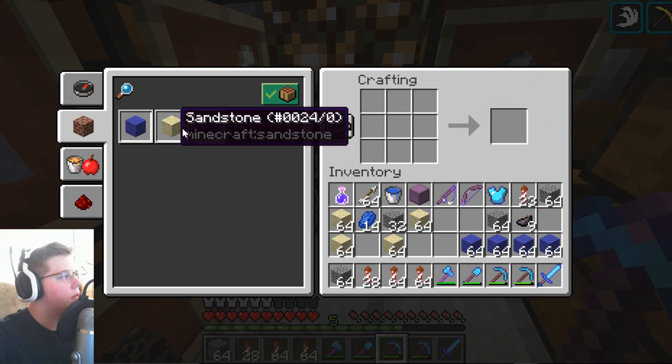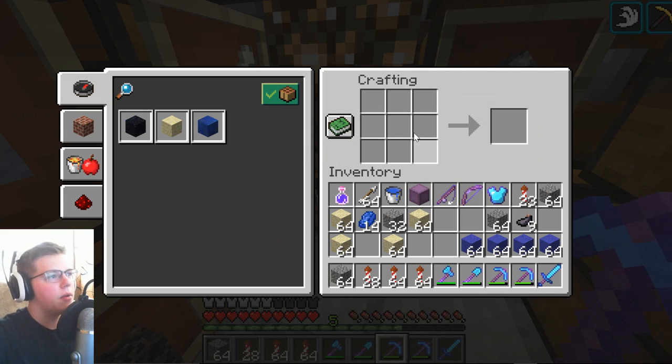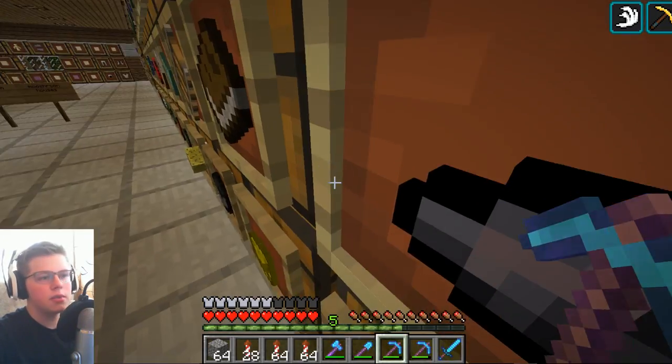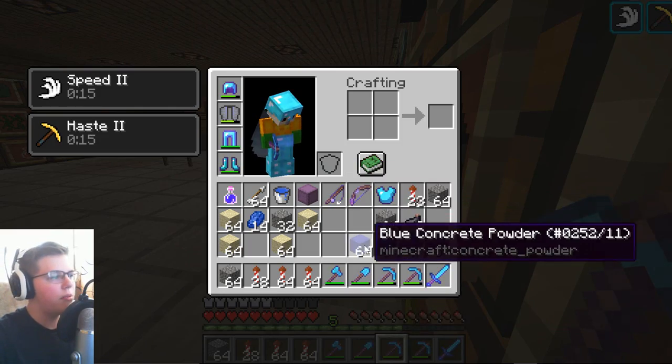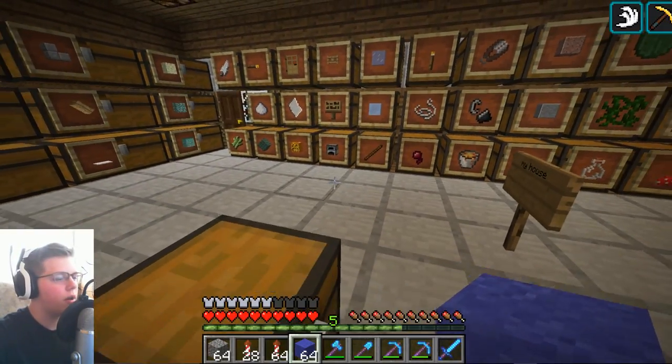I still don't get how this crafting thing works. Let's show only the craftable. I don't know exactly how that works, but okay — so we got the concrete powder. I'm pretty sure this stuff turns into concrete once it touches water, right?